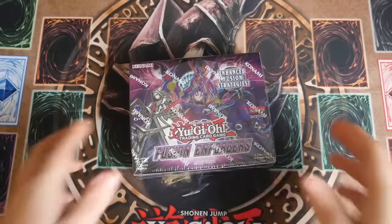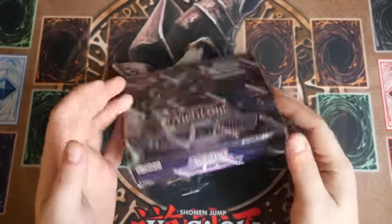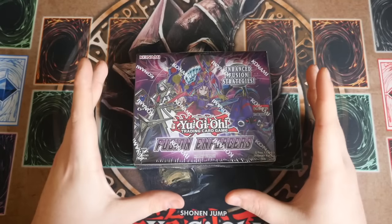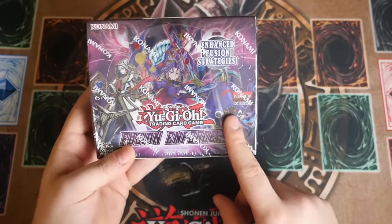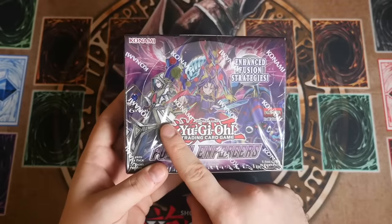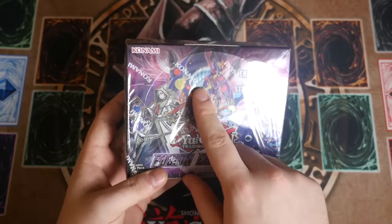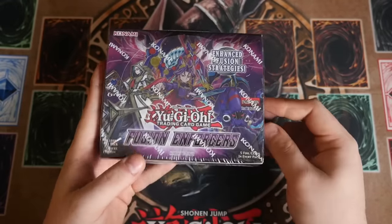What's up YouTube! Today we have Fusion Enforcers. For those of you who don't know, it's kind of like a mid-set, a set that meets in the middle. It's mainly focused on specific decks. In the picture here you've got Frightfur Kraken for the Fluffles, Alistar of the Invokes who were originally known as Eidolons, and Greedy Venom Fusion Dragon. So it's more about fusions in this set.